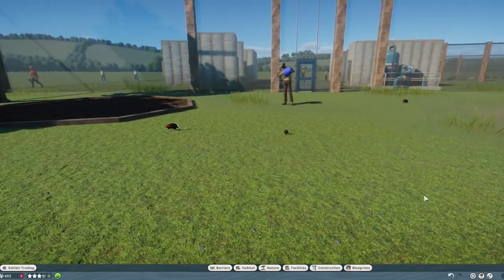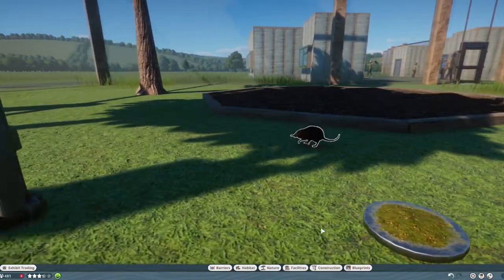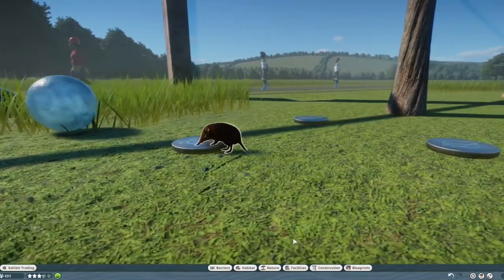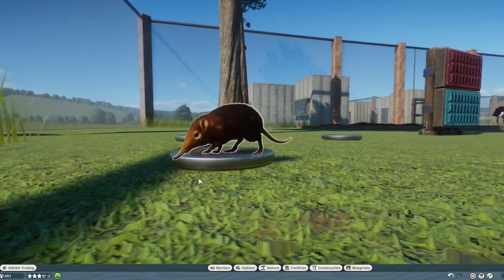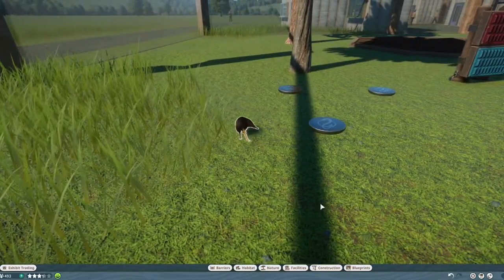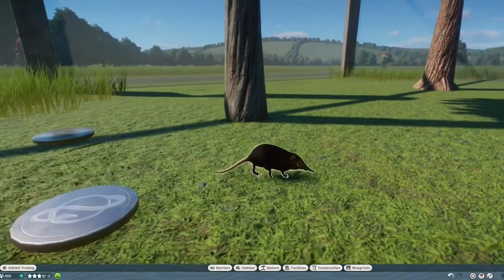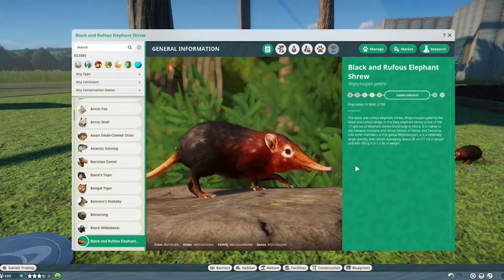We have a little filler and it is the Black and Rufous Elephant Shrew — I probably didn't pronounce that right, but it's so cute. It kind of looks like a numbat, or some kind of mouse. We have field mice with really pointy noses and it kind of reminds me of that. This is an animal I really don't know anything about, so let's hit the zoopedia.